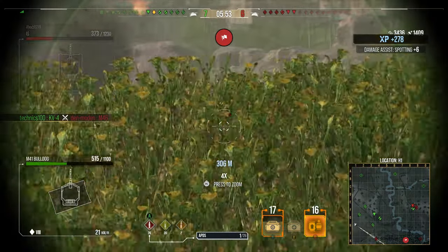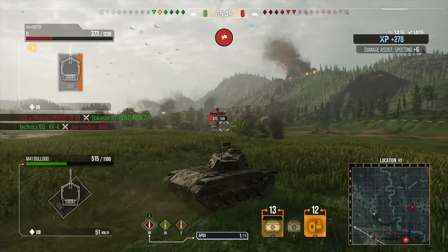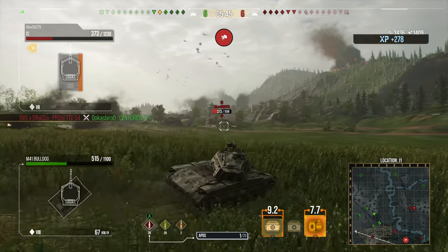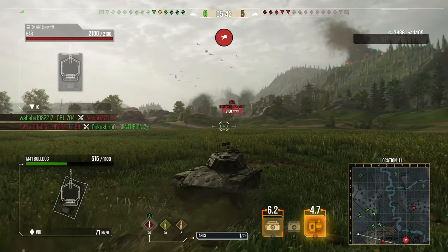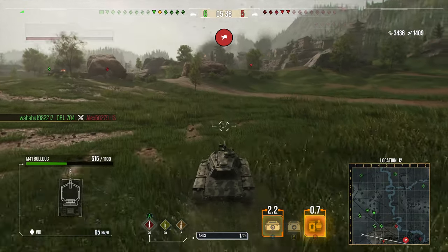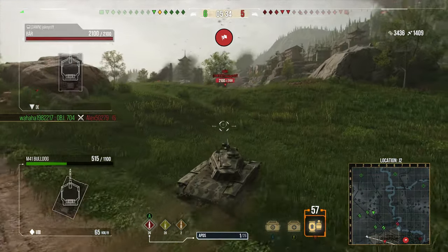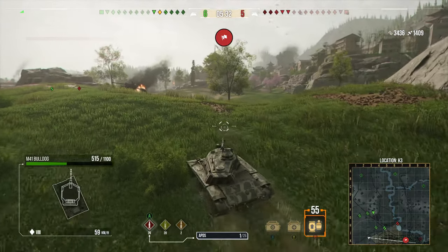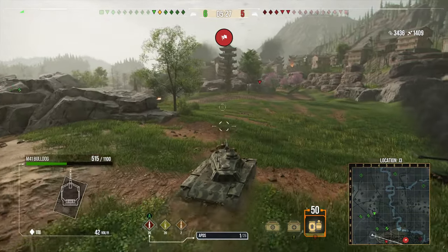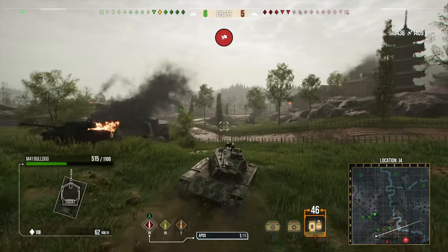Equipment is where things change across the Bulldogs. On the M41 Walker Bulldog I run the Advanced Loader, Optics, and Camo Net. The Advanced Loader makes sure the reload is very quick so I can keep firing on the move. Optics allow me to spot for myself, and the Camo Net brings my camo down to around 27.2% — really nice for sitting on the periphery of my camo circle and outspotting the enemy team to get assistance damage, which is exactly what you see in this game.